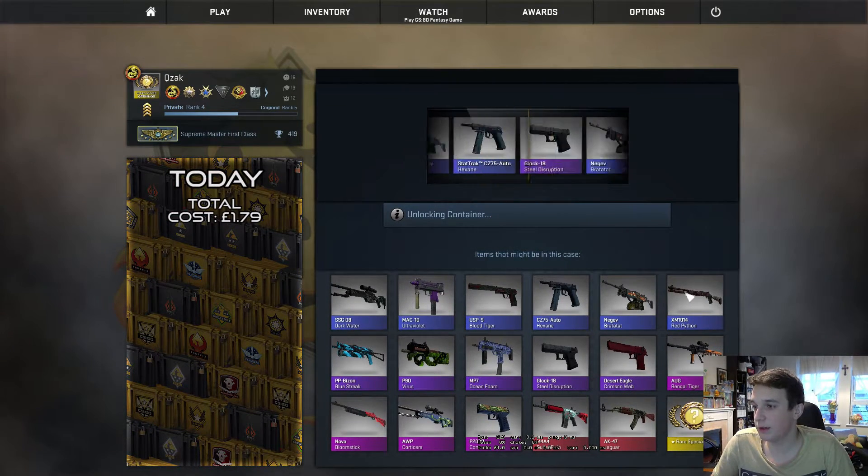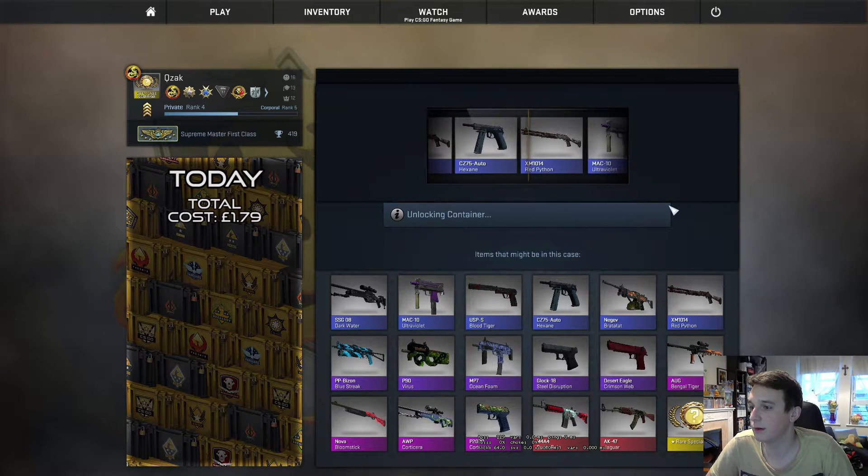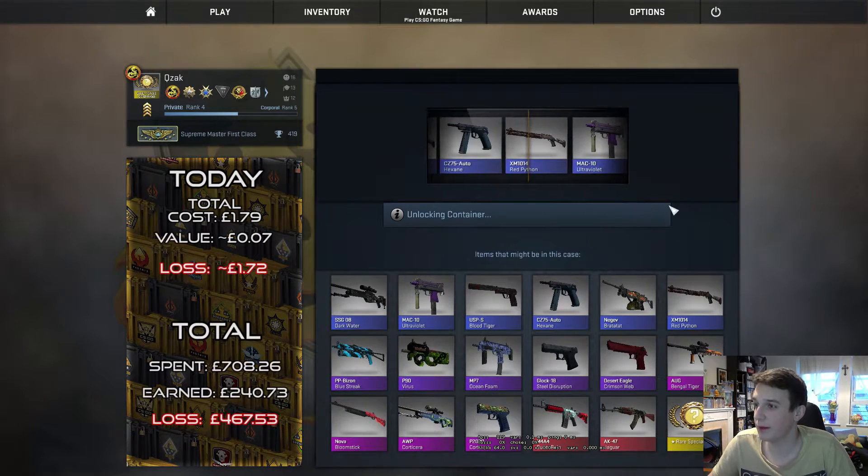I would really like a Desert Eagle Crimson Web in Star Trek — that would be really cool — or the XM1014 Red Python.